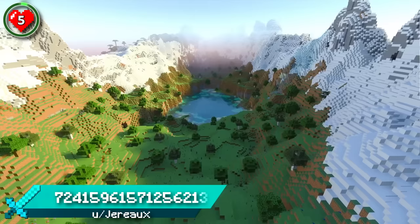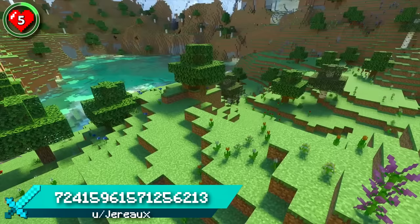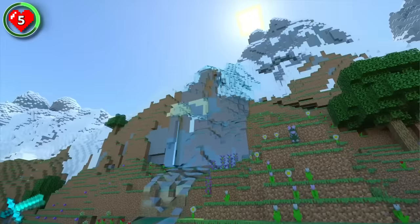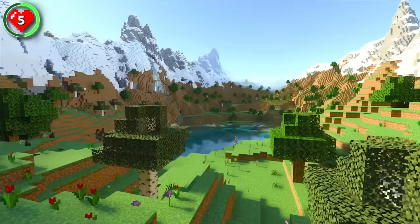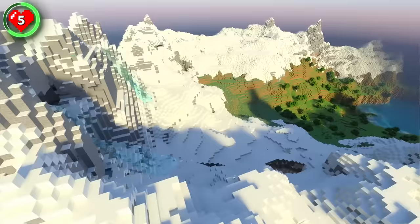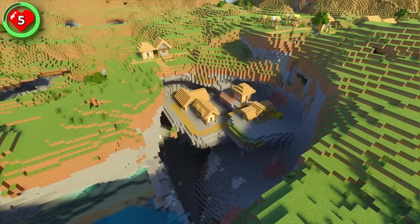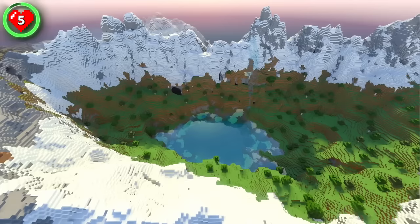Seed 5 spawns you in a large enclosed flower forest surrounded by snowy peaks. The majority of the life here has been drawn into this lake, which is being fed by streams flowing down the slopes. If you're after another peaceful building experience, it'd be hard to beat a cottage with a mountain lake view. There's actually an interesting village here too if you decide to adventure beyond the peaks. Now imagine this location, but times a thousand — that's what you'll get with the next seed.